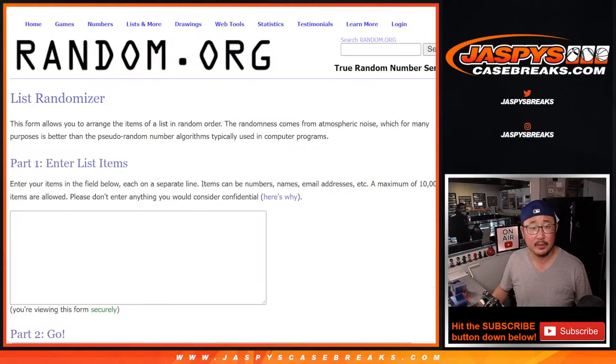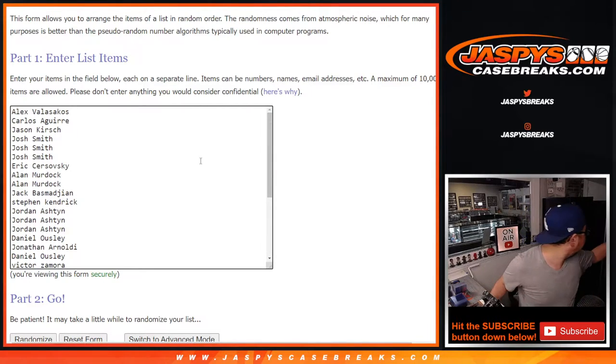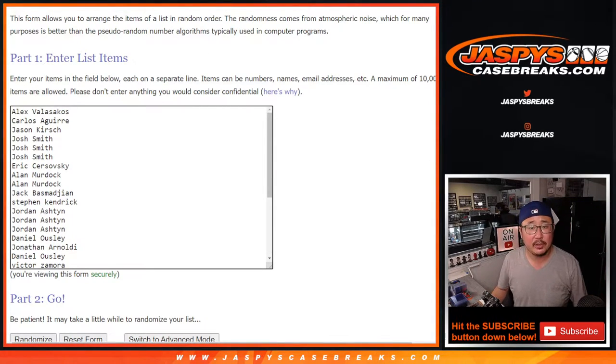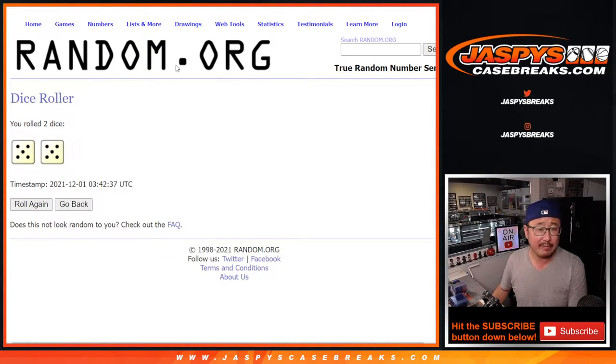Now let's do the break itself. There are the names — all 30 teams in a quick pitch pack break.